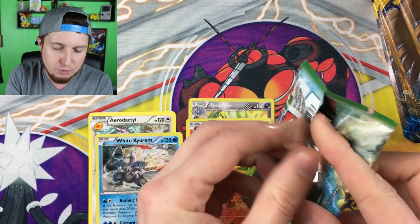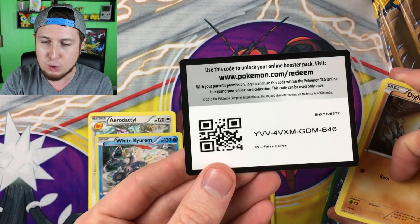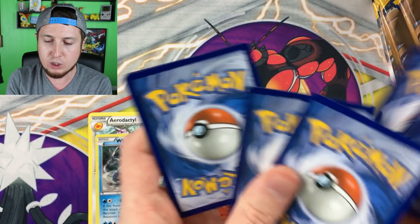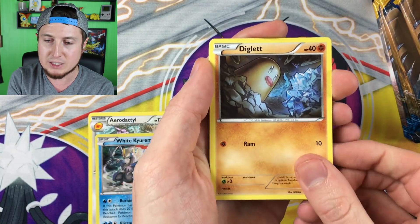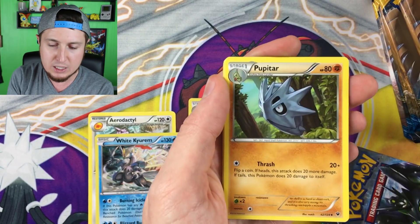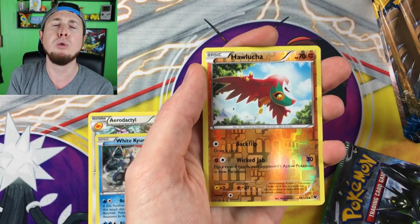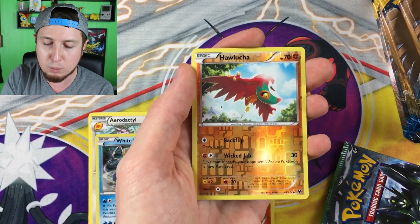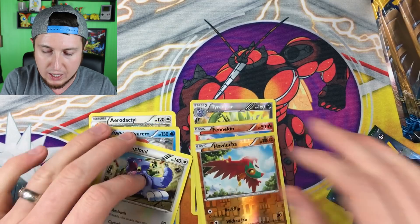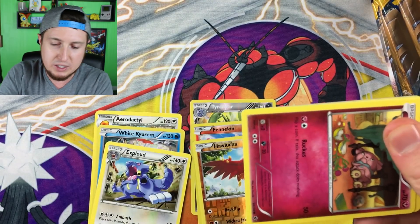Code card for you guys — claim it! Next Fates Collide pack: we have a Jigglypuff, a Snivy, a Deerling, a Devolution Spray, a Dowsing Machine, a Wismur, a reverse holo Finneon, and then our rare goes to a holo White Kyurem right there. Not a bad pull! The Fates Collide pulls aren't the greatest but they're not the worst either — kind of average. At least we did get one holo.